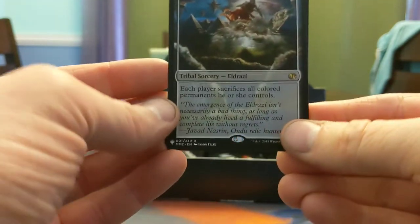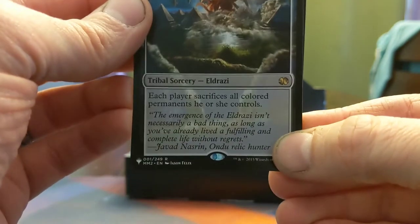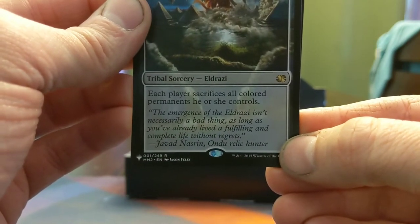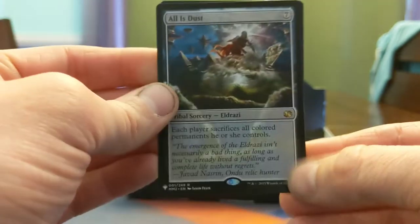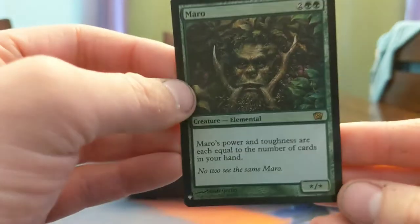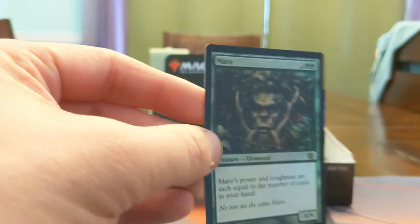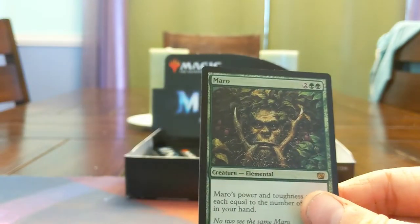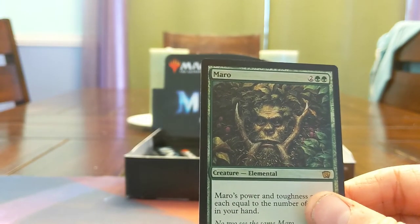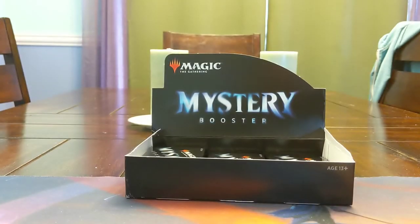The flavor text: the emergence of the Eldrazi isn't necessarily a bad thing as long as you've already lived a fulfilling and complete life without regrets. And as you probably saw because I let it slip back there, we got Morrow — four mana, star/star where X is the number of cards in your hand. This card's only foily because everyone calls Mark Rosewater Morrow and I assume that's supposed to be his face or something. Cool card — we are on pack 12.